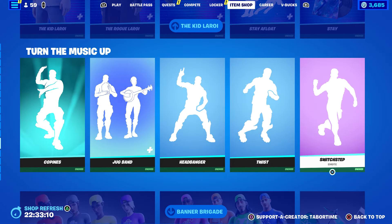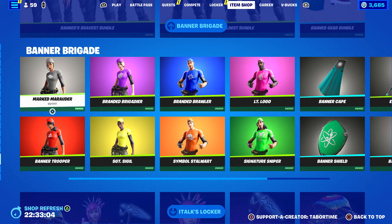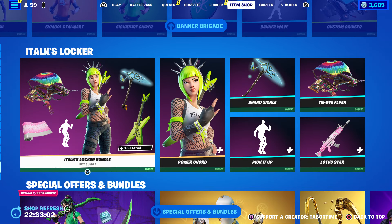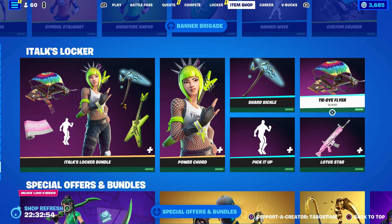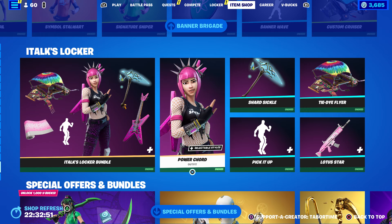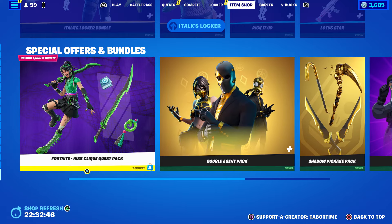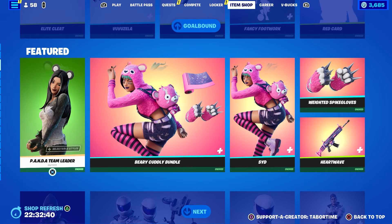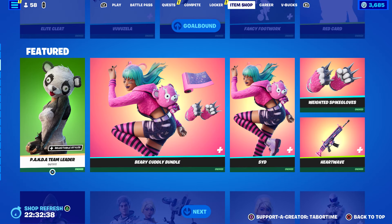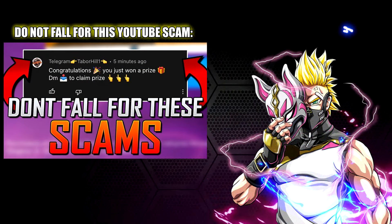Me and Jack used to do scorecards together for item shops but now he's too busy playing the game to help me. Coachella stuff is still here. Looks like they took the Attack on Titan stuff out. Kid Laroi is still here, along with the five selected Icon Series emotes. Banner Brigade is still here for some reason, plus the gear bundle — if you missed out on them, probably your last chance. And of course iTalk's locker is still here: Lotus Star, Tie Dye Flyer, Shard Sickle, and Power Cord herself.